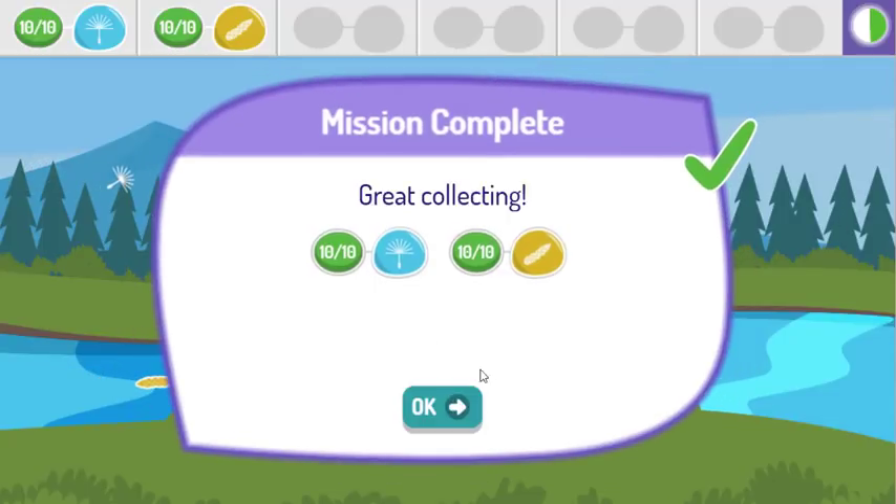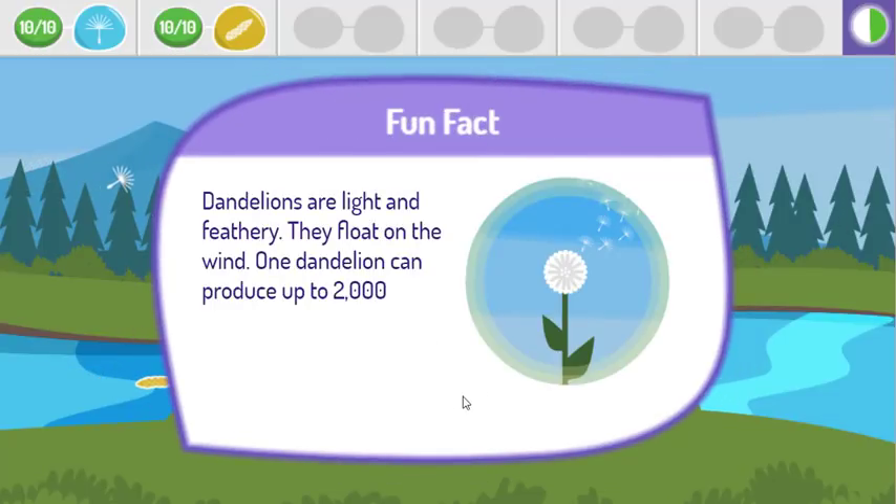Great job! Dandelions are light and feathery. They float on the wind. One dandelion can produce up to two thousand seeds.